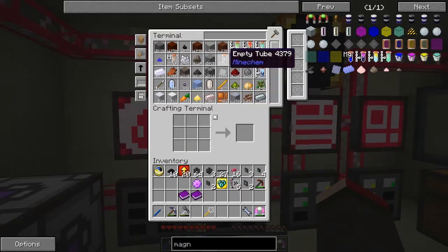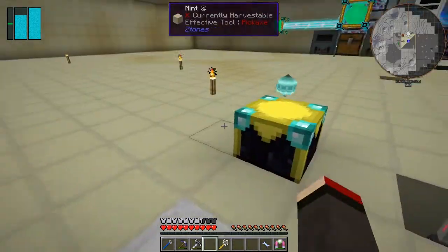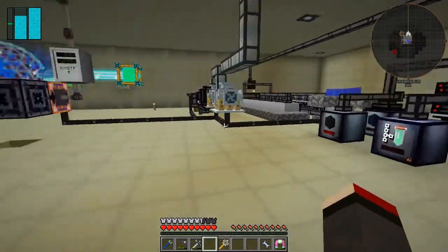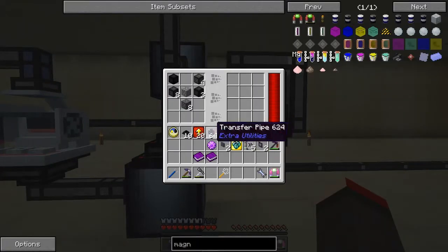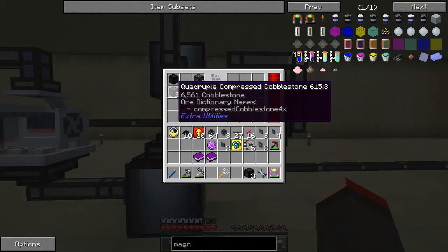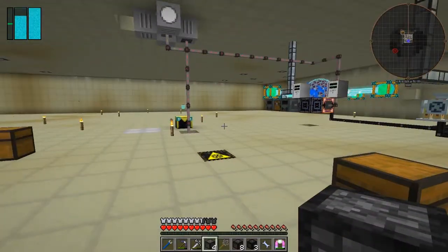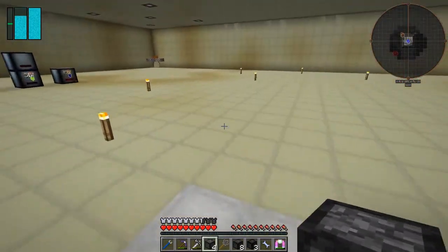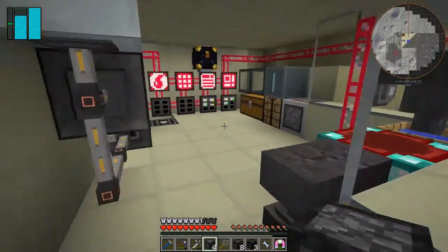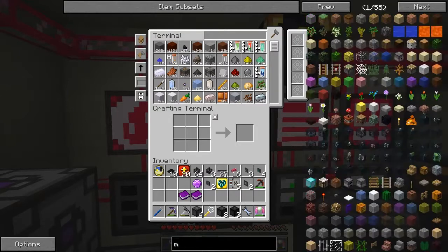The next thing I'm going to do is some quests — I'm going to get rid of at least two quests today. We need quintuple compressed cobblestone, three quadruple compressed cobblestone, and triple compressed. We also need blocks of diamonds. What we want is to make a face plate — that's a bedrockium face plate — and a bedrockium drum.